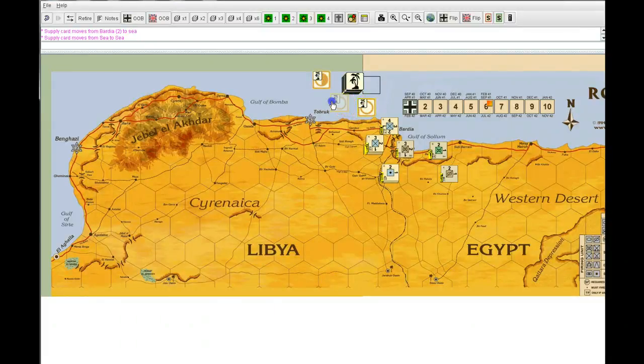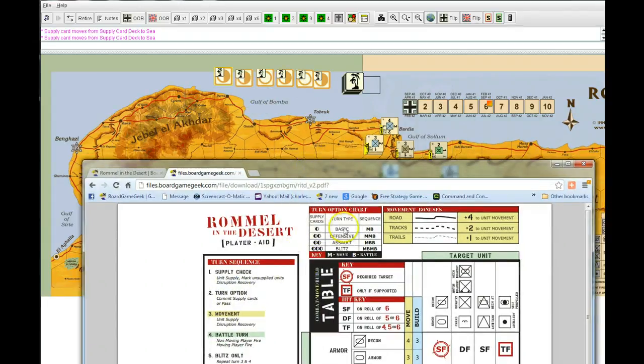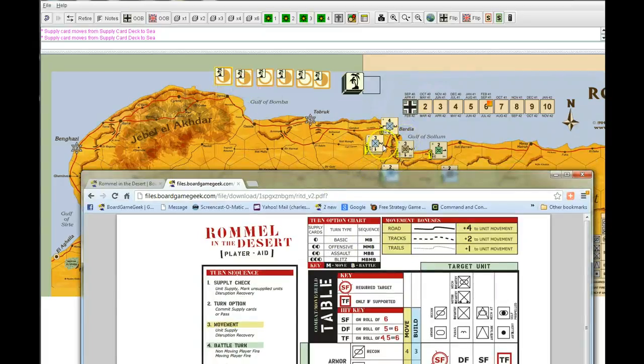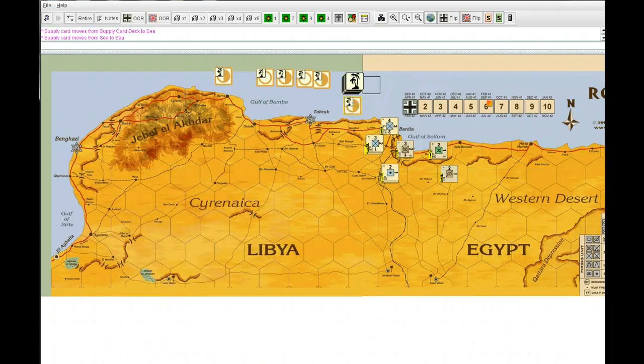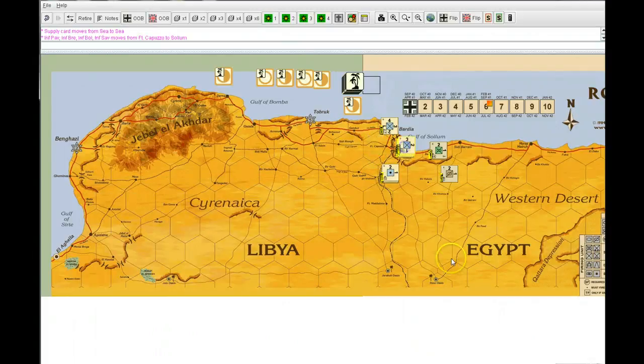Each player gets the number of supply cards denoted by the scenario setup notes. In this 1940 scenario, the German player gets six cards — two dummies and four real ones. It's our turn and we have to commit to a supply card. The actions available are a basic move, an offensive move, an assault move, and a blitz move. The German player is going to do a basic move and lay one card down. The opponent doesn't know what it is yet, but since it's one card, he has to have a supply card to perform a move action.